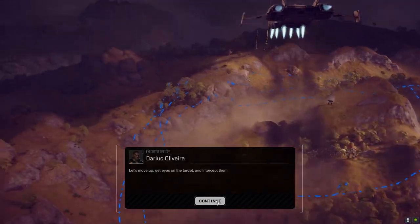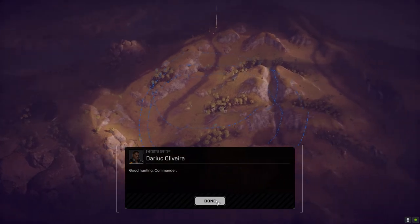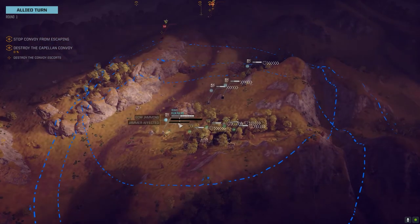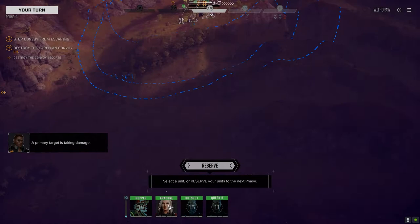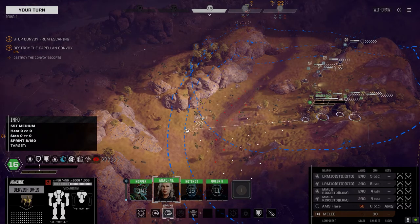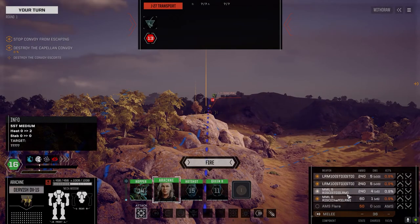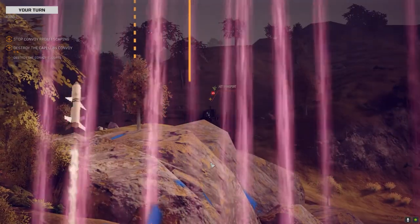All right, we dropped almost right on top of them — where are they headed? We got allied guys with us too — that's weird. Normally you start back here and try to push this way. I almost want those vehicles to move first. I want to try and get in front of them. Let's switch to thunder — lay a minefield over there so whatever comes through here will have to pass through it.